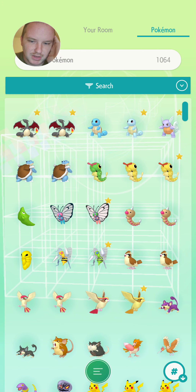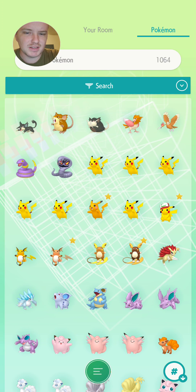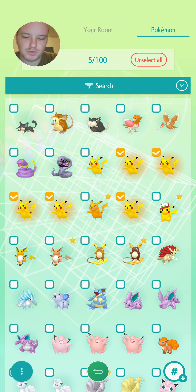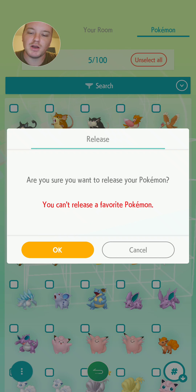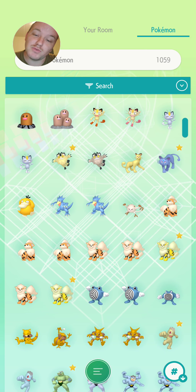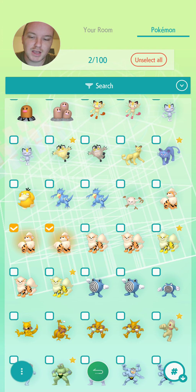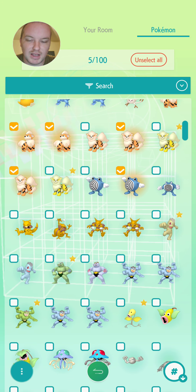Okay, let's find a good batch of Pokemon — let's go with these Pikachu. Apparently, if you hold down on a Pokemon, you can select multiple, and then you go over here to the bottom left and release them from your phone. I have been doing this on the Switch for so long — I didn't know I could release them from the phone.